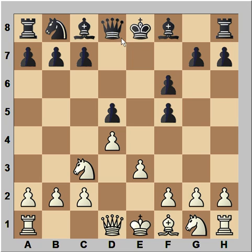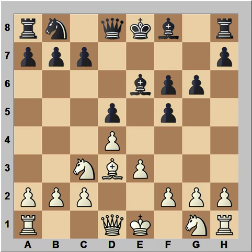e3, bishop to e6, bishop to d3, g6. Perhaps knight to c6 was a better move, but maybe black was a Leningrad Dutch player and he preferred to have the bishop on g7. Perhaps that's the reason.